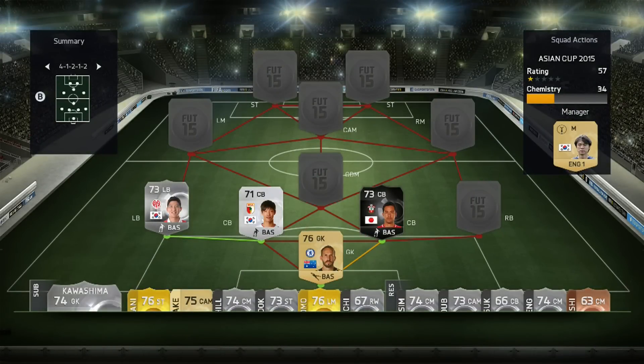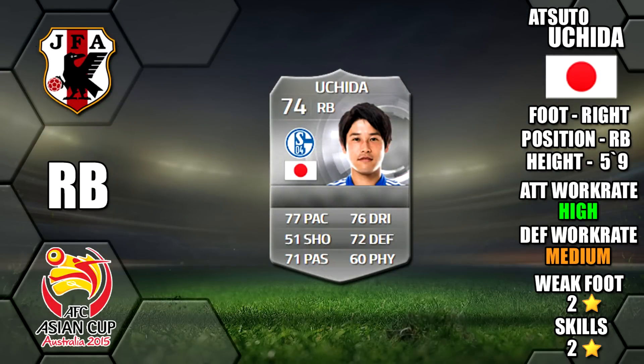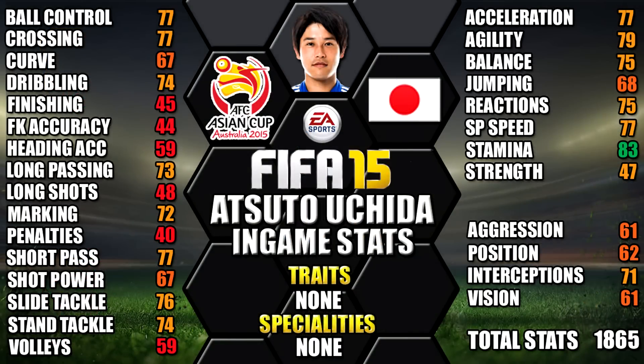Rounding off our defence at right back we have Yoshida of Japan. He's right footed, five foot nine tall, has high-medium work rates, a two star weak foot and two star skills. His standout in-game stats are his 83 stamina, 79 agility, 77 sprint speed, 77 acceleration and 77 crossing.